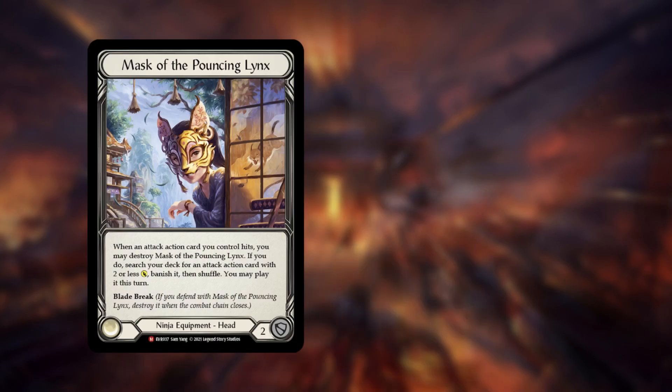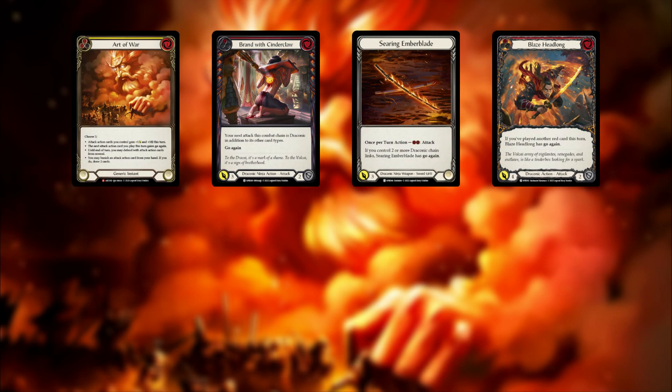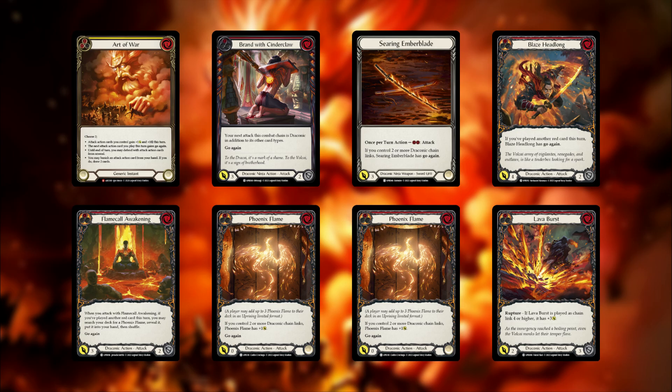Fi can switch between a bursty deck with Mask of the Pouncing Links or force the opponent into blocking with Mask of Momentum. Fi's damage output is unrivaled when left unchecked due to his ability to go wide and draw extra cards.